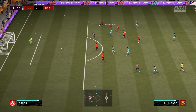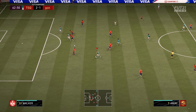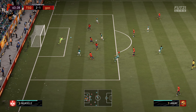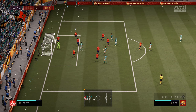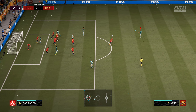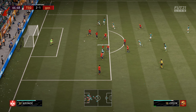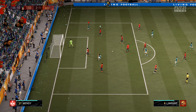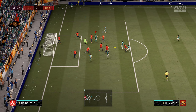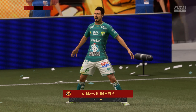Lingard does some dribbling, finds Eze who hits the ball just wide — pretty great shot from distance. Amiri goes for a walk, cuts inside, hits it — great save. Eze puts the ball in and we're completely dominating this game. Amiri finds Rui Costa, gets blocked the first time, finds some room, but again a very good save from his keeper — knocking on the door. Then there's Hummels: Eze again perfectly puts it on the head of Mats Hummels — that's a goal, 3-1 up.